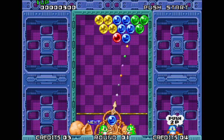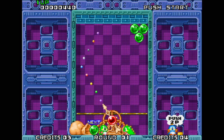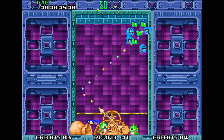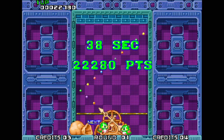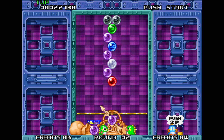The idea is to get rid of all the bubbles - you can see the platform descending there. You've got a guide here to show you where the bubble's going to end up. All very easy you may say. Second time round, the guide disappears.